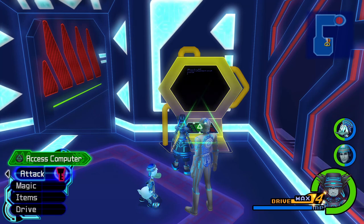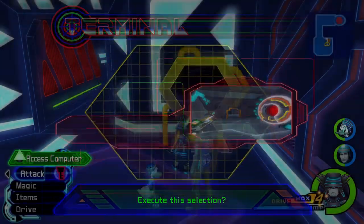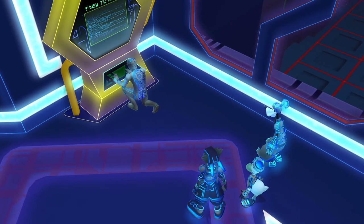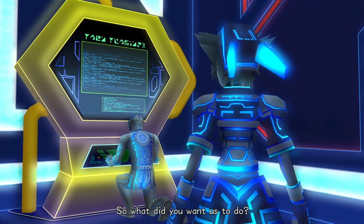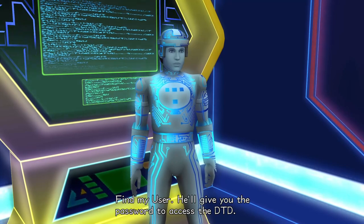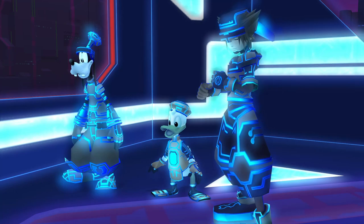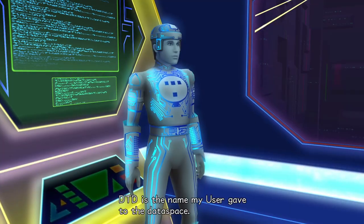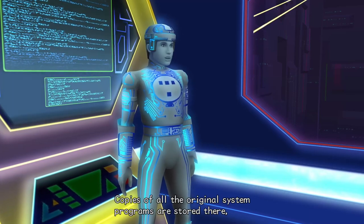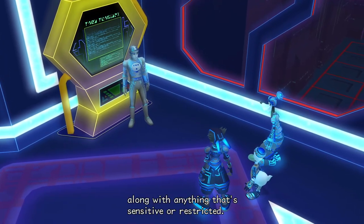Here we are in Tron's world, and we're going to go to the research lab. What did you want us to do? Find my user — he'll give you the password to access the DTD. DTD is the name my user gave to the data space. Copies of all the original system programs are stored there, along with anything that's sensitive or restricted.